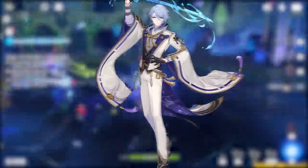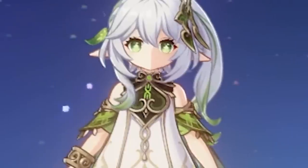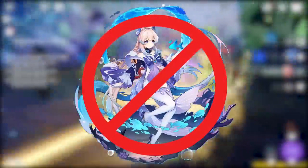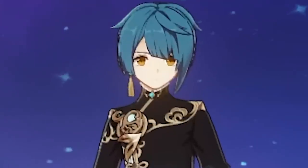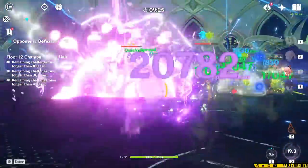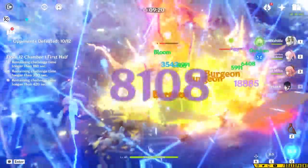You can throw tons of different units into this team and it'll be pretty functional. If you don't have Kokomi, you could use Ayato for off-field Hydro application, or replace Yelan with Ayato for on-field Hydro. If you don't have Nahida, you can run Dendro MC, though you'll have a lot less Blooms. One thing to note: if you use C6 Xingqiu instead of Yelan, I actually recommend using Fischl or Kuki instead of Kokomi. C6 Xingqiu applies an insane amount of Hydro, so you can justifiably run two Electro to have Electro Charged on the enemy. This leads to a mix of Aggravate and Hyperbloom damage, which can be an absolutely busted team.